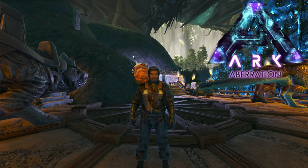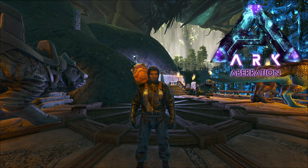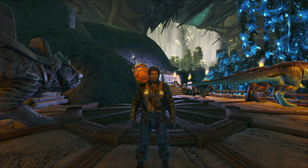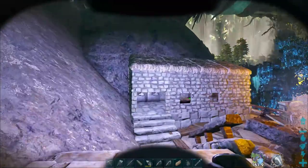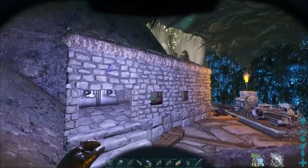Hey, how's it going? Welcome back to Art Aberration. We're going to be heading down to get a rock drake egg today, or at least attempt to get one. Let me show you what we're bringing. First of all, that is one of the glow sticks - I did color them up, they're a navy blue.